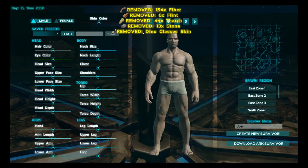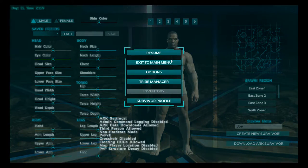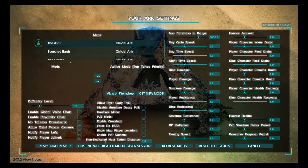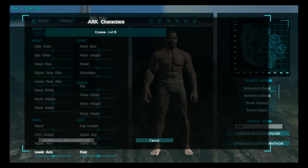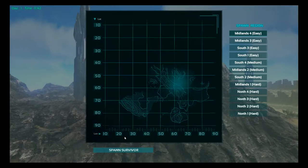As you can see, it will now give you an option to create a new character. Instead of doing that, press escape and go back to the main menu. You can now select a new game, select Scorched Earth, and when that loads up on the character creation screen, select to download arc survivor.